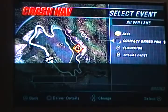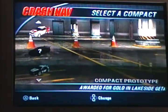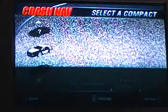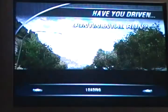The compact Grand Prix. We're going to need to use the fastest car. Wait, how do you unlock this? Compact prototype — awarded for gold in Lakeside Gateway face off one. This isn't the fastest though; there's three bars of speed. We'll use this one anyway because it looks cool.